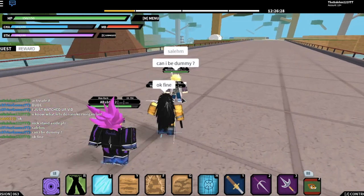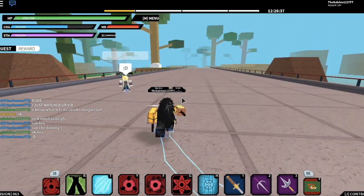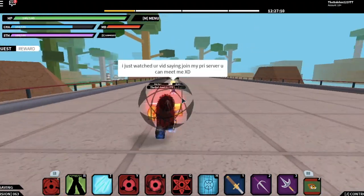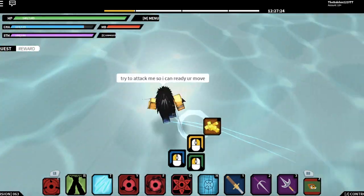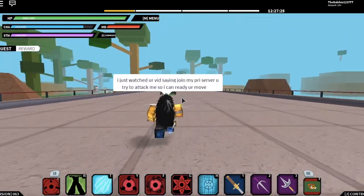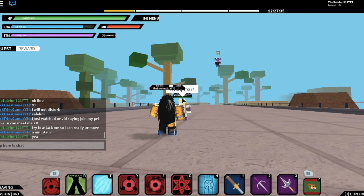This dude really wants to be the test dummy so bad guys. Next up is the Sharingan, which is not that rare — you can easily get it — but it's pretty OP, not gonna lie. The activation is pretty clean. The first move lets you read your opponent's moves: once you have it activated you can automatically see the move your opponent is about to use, which is pretty dope. It should show the move on top of his head — there it is, you can see the move he's about to activate.